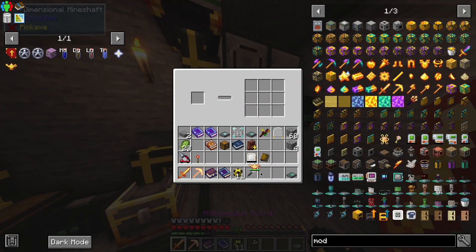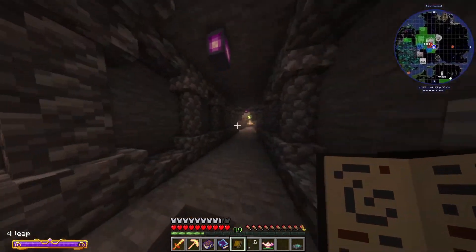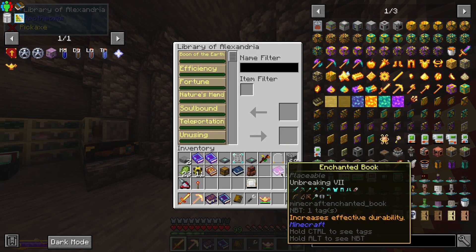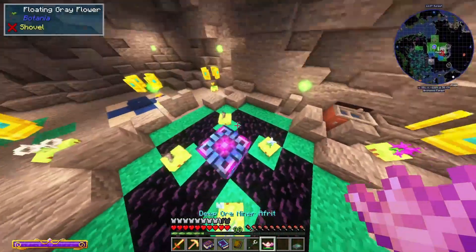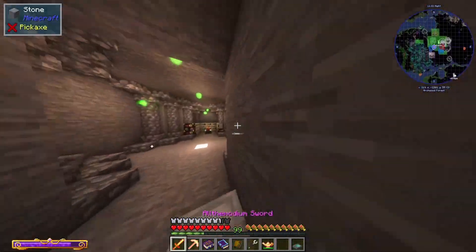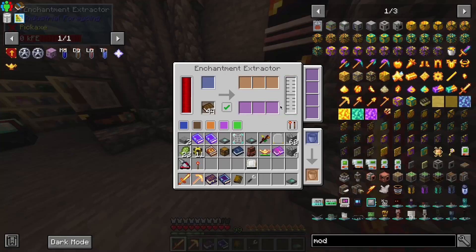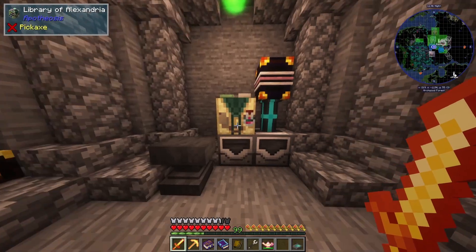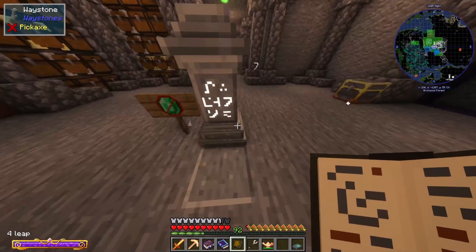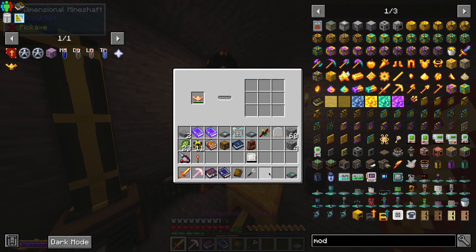I think that's working. I'm going to put Unbreaking on this real quick because I'd rather not use that many splash potions. If y'all remember, we have this neat little enchanting setup. Let's take out Unbreaking. I might have to unenchant it first — let me extract the life mending. It did not extract the life mending — a little silly. I guess we can just do it the other way.